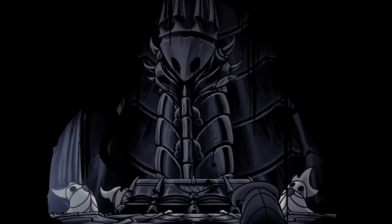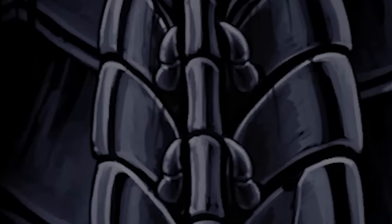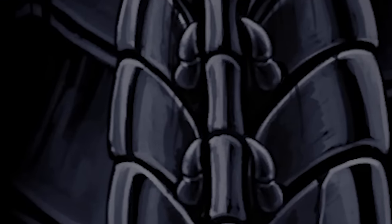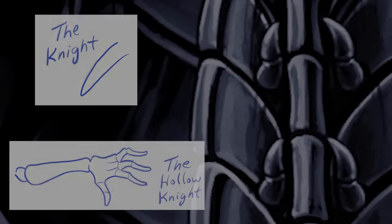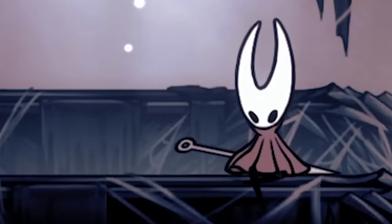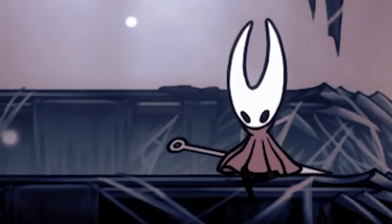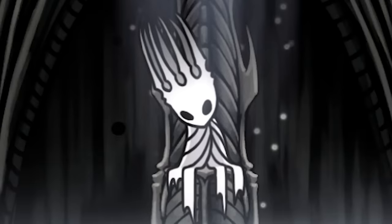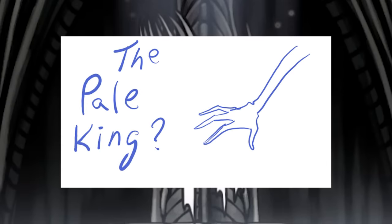The Pale King fountain in the Ancient Basin appears to depict four nub-like segmented arms. If this statue is accurate, then it would mean the Pale King is sort of halfway between the Knight and the Hollow Knight, although none of the Pale King's offspring have four arms from what we can tell. I would like to think that the Pale King has fingers — he seems like the kind of guy that would have fingers, you know?